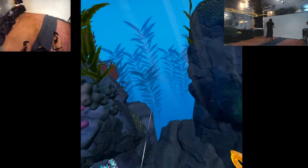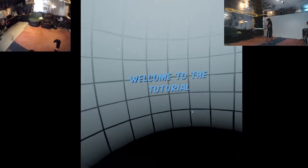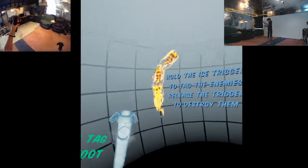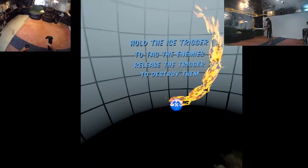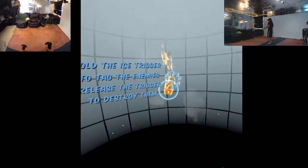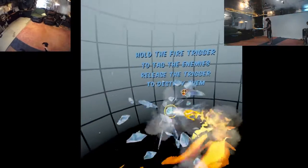I'm smaller than these fish! Oh my god. Let's go normal. Welcome to the tutorial. Excellent. Hold the ice trigger to tag enemies. Release the trigger to destroy them. Oh shit. Boom. That's kind of satisfying. Alright. Hold the fire trigger for these guys. Boom. Okay, cool.